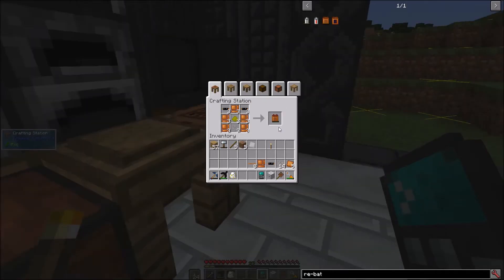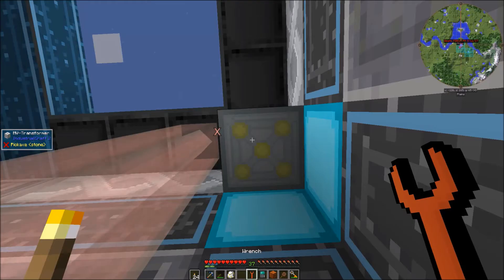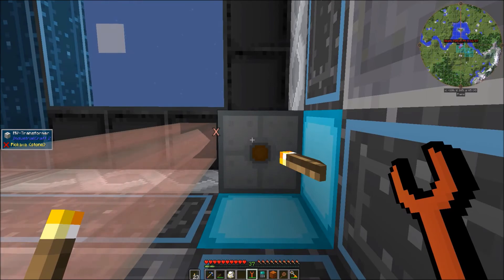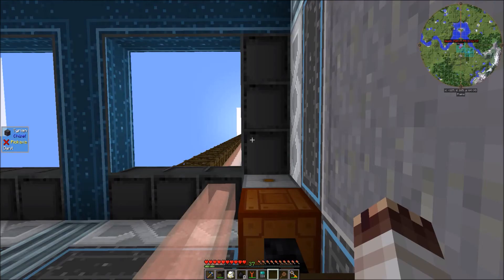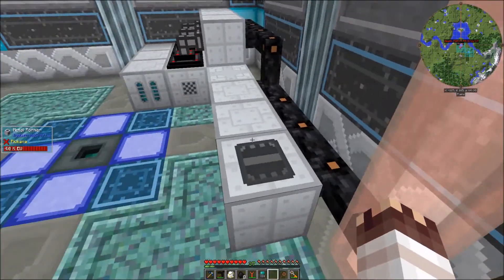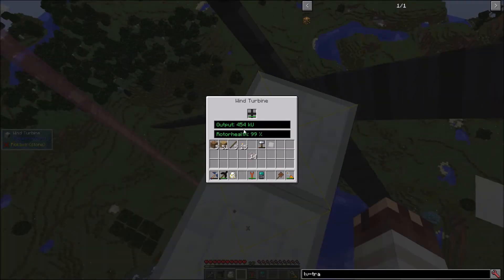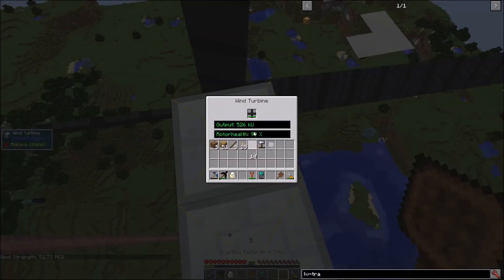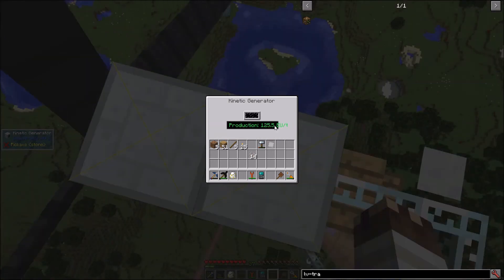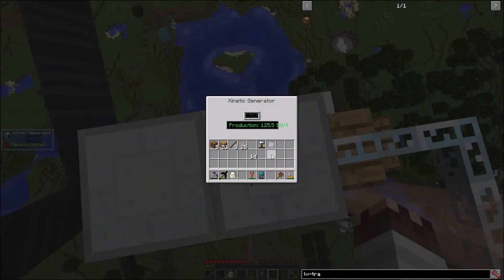I'll want an MV transformer and a CESU, which is made from 3 advanced RE batteries. I'll place my MV transformer here and reverse it, and place the CESU underneath. With an LV transformer, I can make my wind turbine compatible with all the rest of my machines. All that's left is to add the rotor. At 454 kinetic units, I am making about 119 EU per tick. Kinetic units are 10 times the MCW, and EU is one fourth of kinetic units — so 1 Minecraft wind equals 2.5 EU per tick.